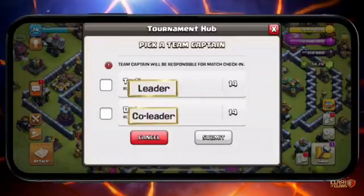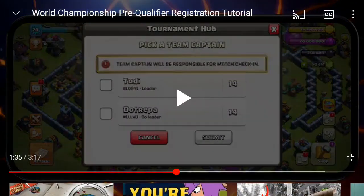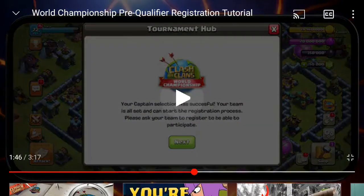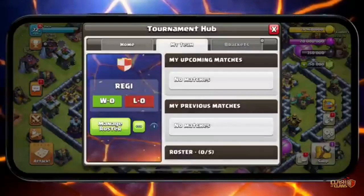The team captain will be responsible for the match and checking in the team. There is a leader and a co-leader. I will take a leader and leave a co-leader. When you have many co-leaders, you will be in the team. You can select the captain and submit the new team. Click next, and let's look at my team and my previous matches.